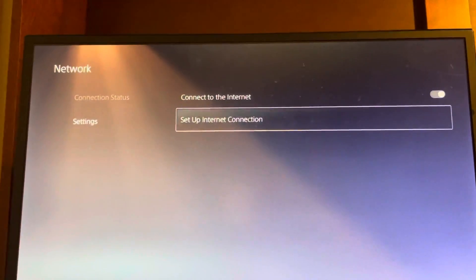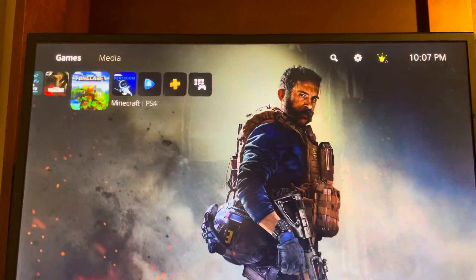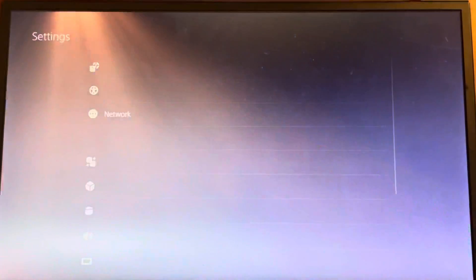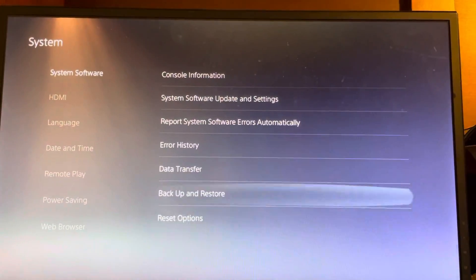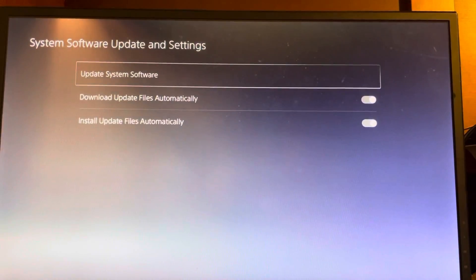So how to do this is, on the main menu, you go to Settings, you go to System, System Software, System Software Update, and then Update.